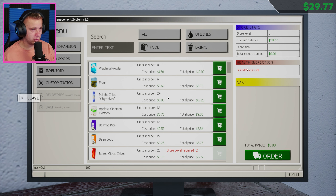Health inspection coming soon — ooh, okay, interesting! Yeah, we can obviously sort by category, but that doesn't seem to be working — I don't know what's up with that. But we should be able to sort by utilities, food, drinks, stuff like that.